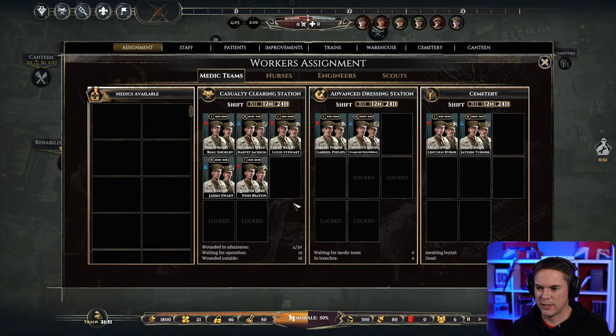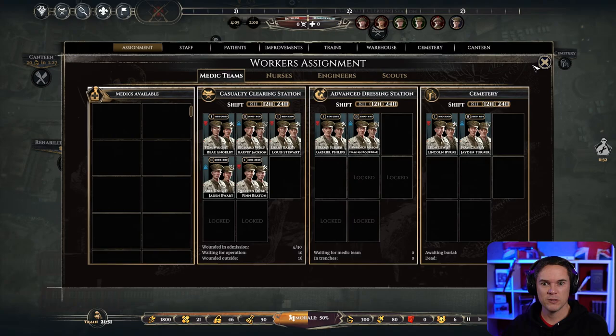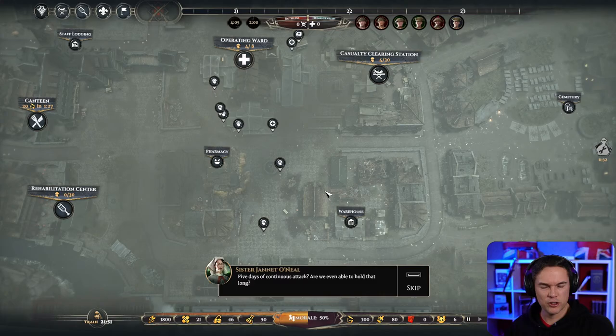Before we find out, let me check the assignments. These guys I'll put onto 12-hour shifts — there's not much happening at the front at the moment. We may as well put these onto 12 hours, there's no need to run flat out right now. Hey Christy — we are playing War Hospital, there's a DLC that's just been sent to me. It's the Marie Curie X-Ray DLC, so we're going to check it out.